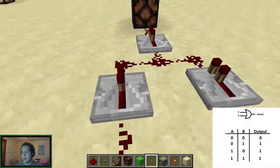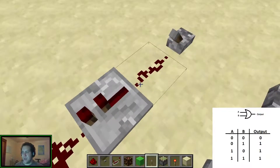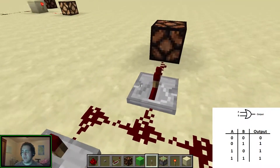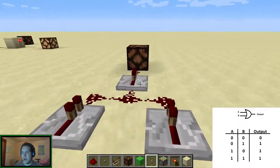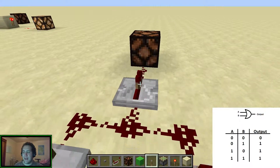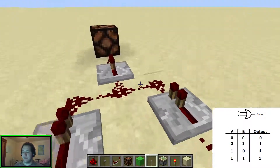These repeaters I'm effectively using as diodes so that no signal can pass through them in the wrong way. That is important sometimes. This one I just put on to show that it's an OR gate — you don't really need this one, but I like it there. If you're in creative mode, you can have as many repeaters as you want.